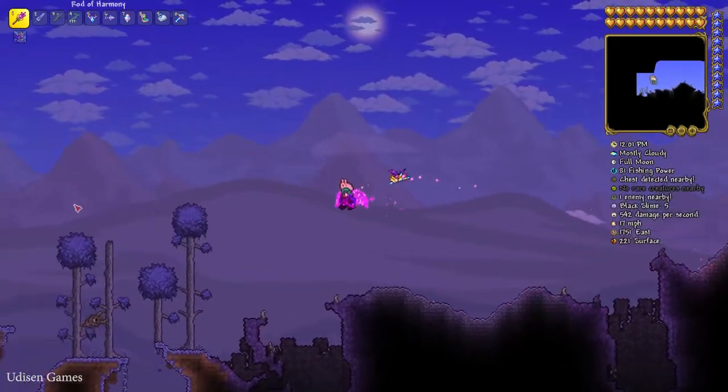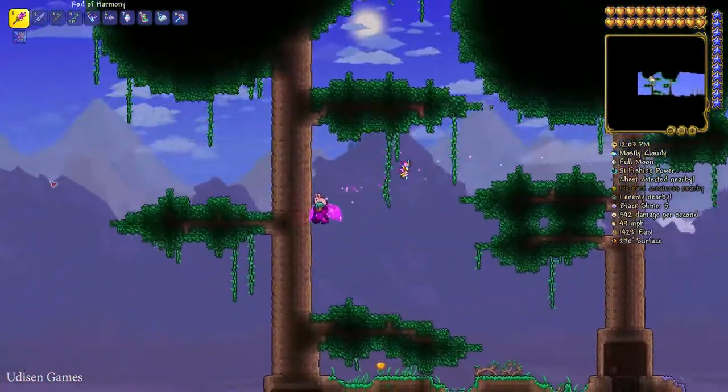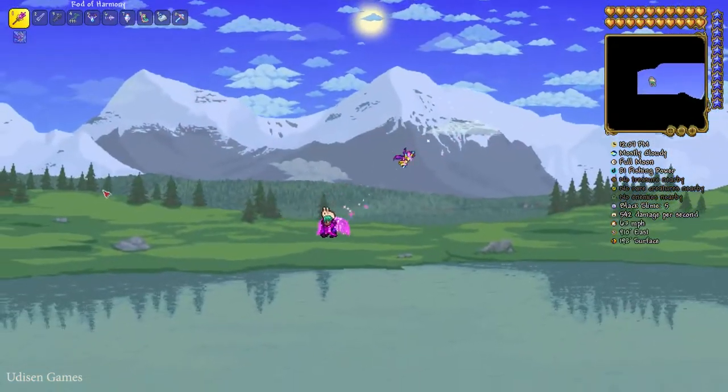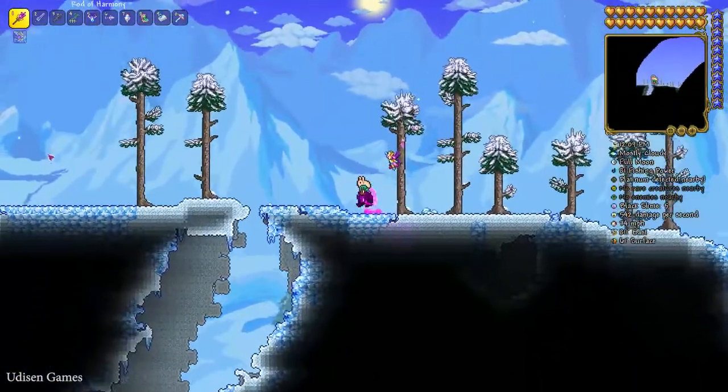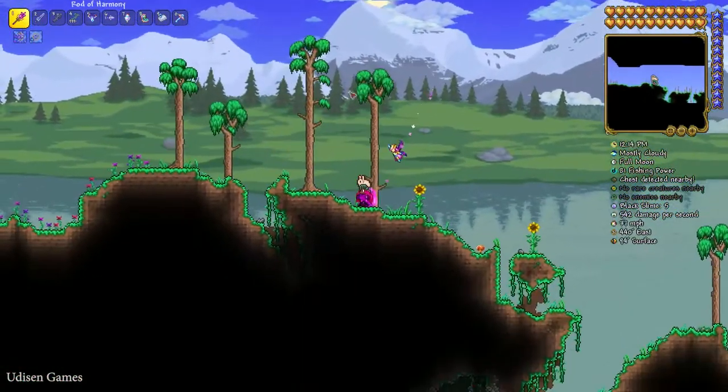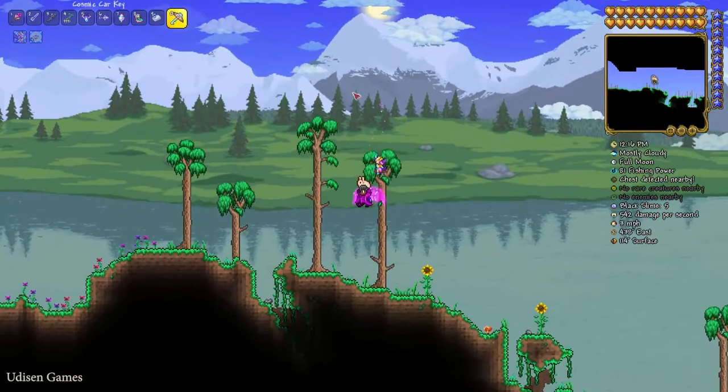Explore the surface of your world and try to find a forest biome. As you can see, this is an icy biome — keep going. Finally, here is a normal forest biome. Now explore the sky above it.